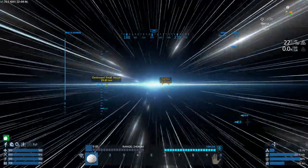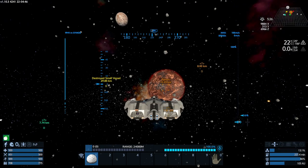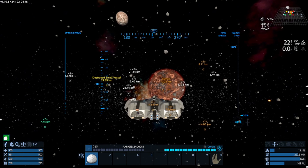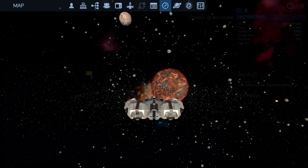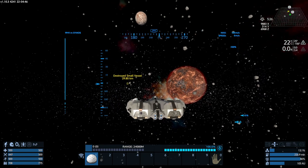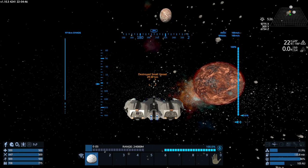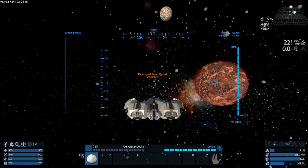Destroyed small vessel 29.85 kilometers away. So here we are - Simos. Wow, there's quite a lot here. We've got cobalt, we've got an ice asteroid - I certainly wouldn't mind that. It's obviously telling us we've got to go in that direction. I think that's the actual destroyed ship, but we've got to go somewhere else first. They look like Polaris, not hostiles. What we're going to do is head for the small destroyed ship.